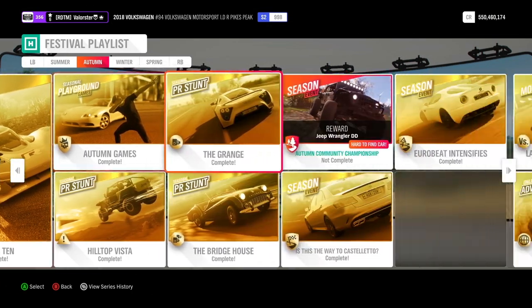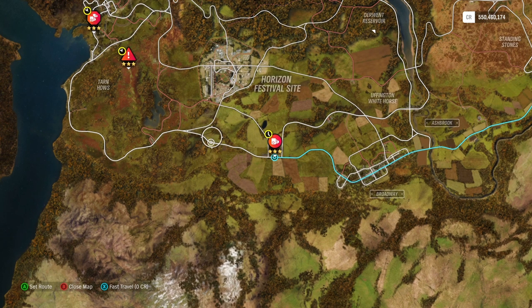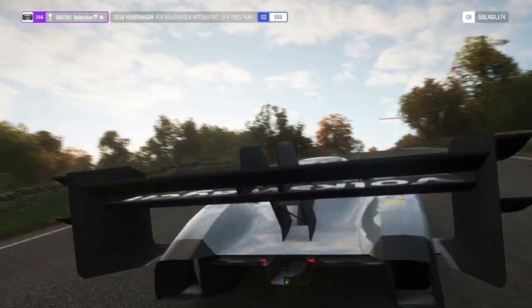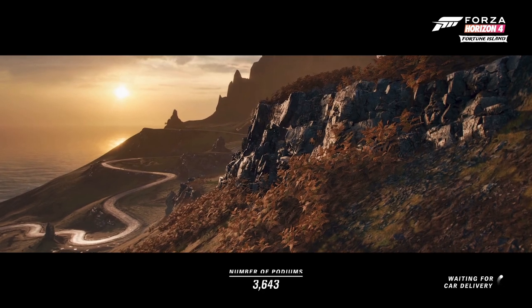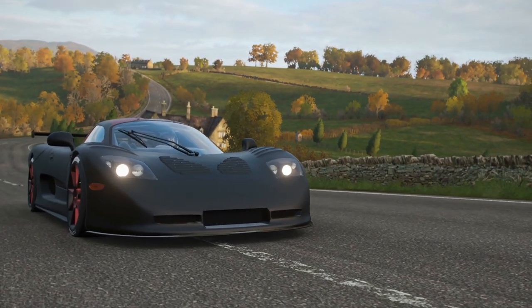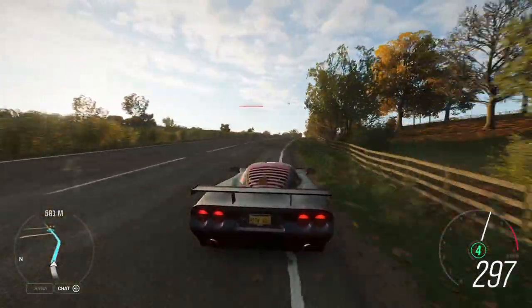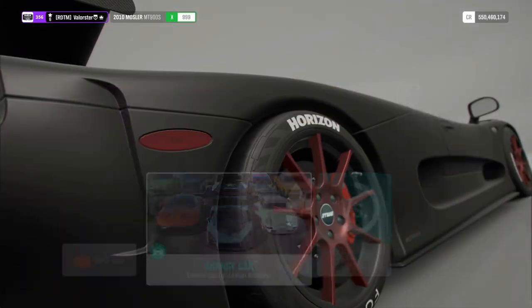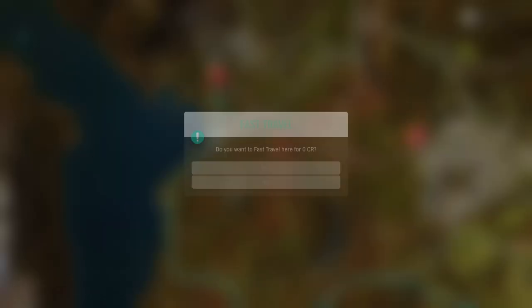Now let's have a look at the PR Stunts. The VR Stunts are not that hard — you just start from one side. I used my Mozzle for that. For one of the stunts I also use the Mozzle; if you put traction control on it will drive way easier.